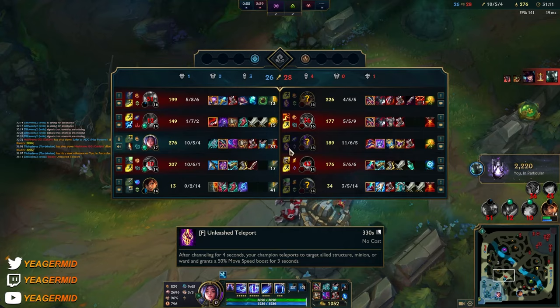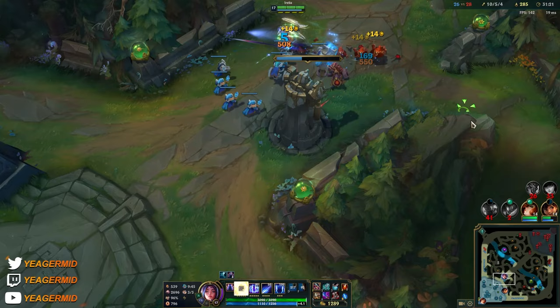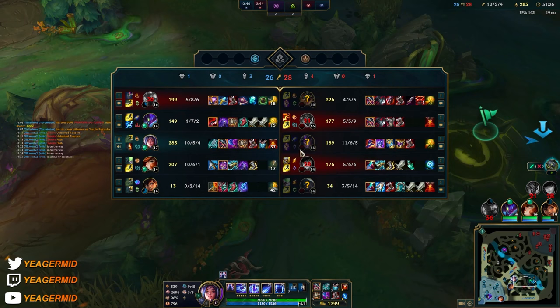That's a TP coming out from Syndra and she also flashed out. Man, if I did not use that flash to save Miss Fortune, I actually think I could have won us the fight.